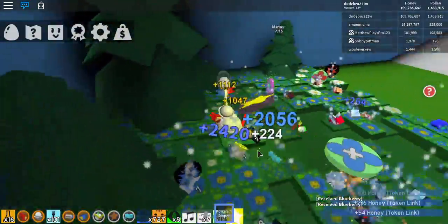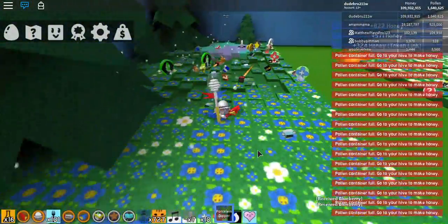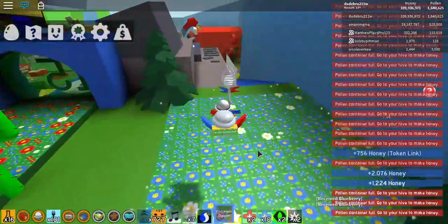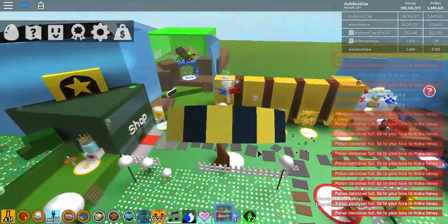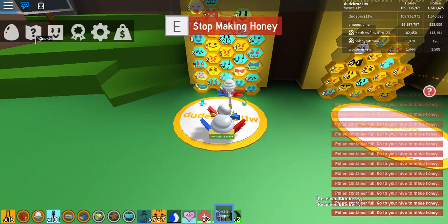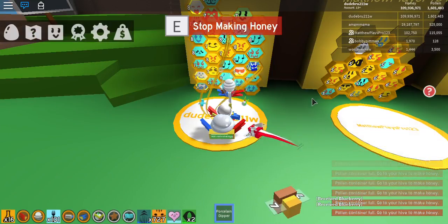Okay, we are so, so close. I'm just gonna go and get this bee. I don't know which one I'm gonna get — I'm guessing I'm gonna get a rare, because yeah, you can get rares from a silver egg. At least I know I'm not gonna get a basic bee.